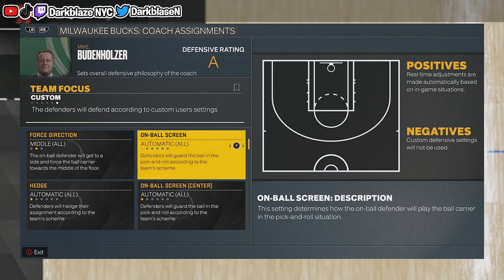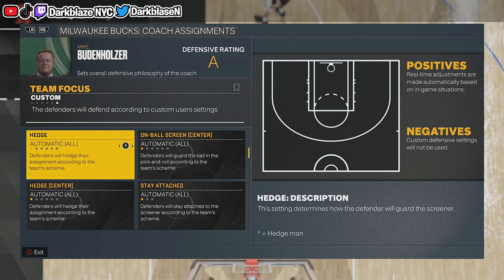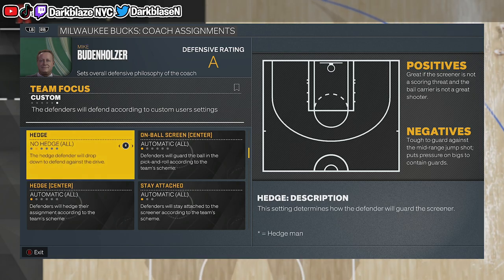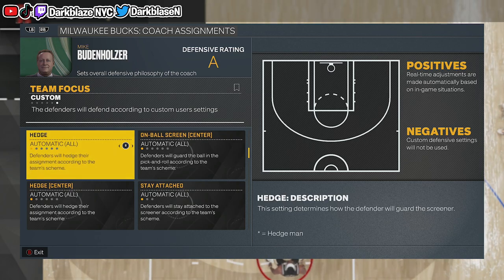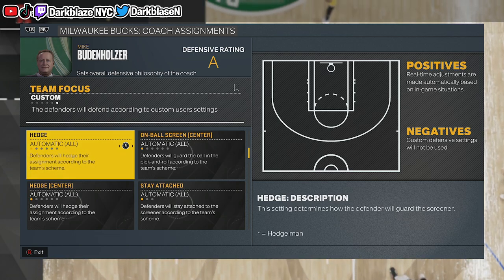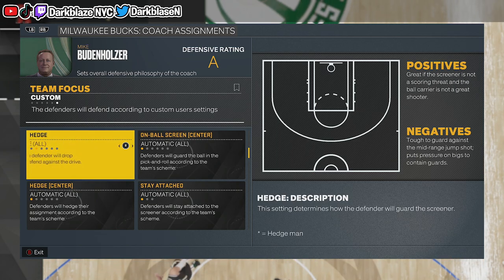Hedge is kind of tricky. I usually use Automatic, but it's up to you. If you're going against guys that don't shoot that often, put No Hedge. If they like to shoot, put Automatic. If you're an off-ball defender, you can put Hard Hedge — whatever works for you.